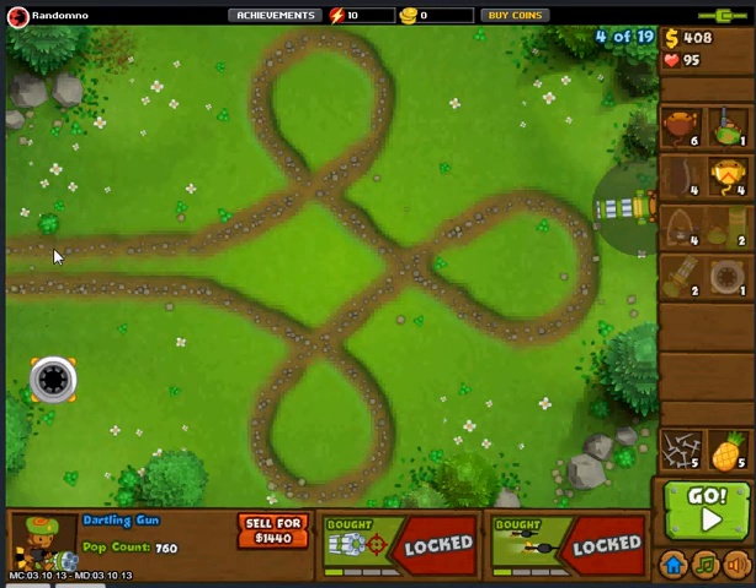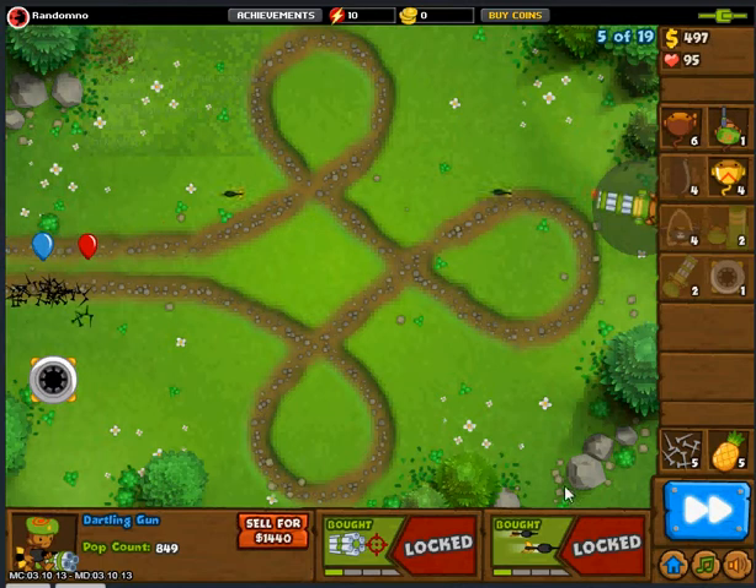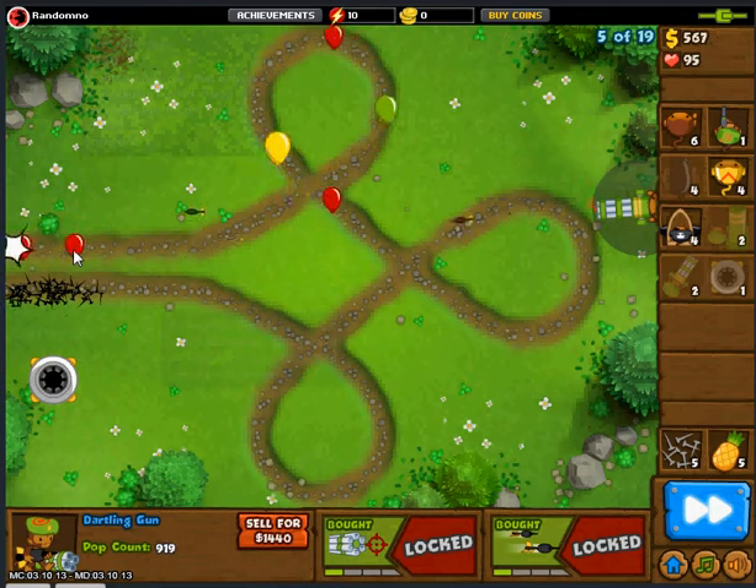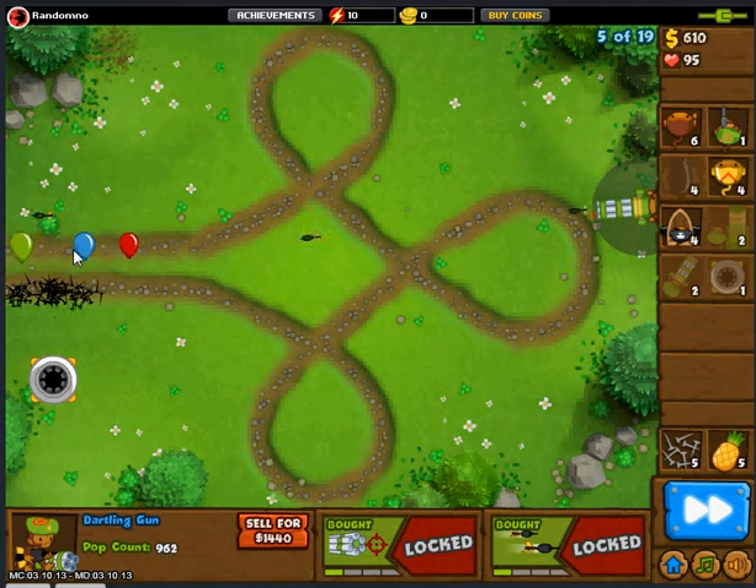Sorry if my voice is sounding a little bit low, I was sitting away from the mic. For camo leads I'm not sure whether to get the signal flare — the most expensive option — the camo detection for the sniper, or the upgrade for the dartling. I'm thinking the signal flare, but the dartling is a good choice too — it only costs a thousand dollars, same as the camo detection for the sniper. The dartling can also pop regular leads, not just camo leads.